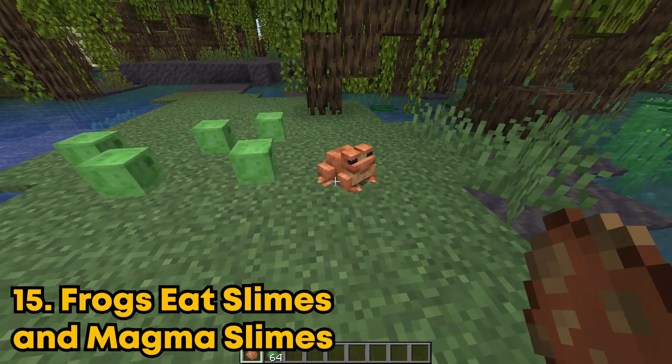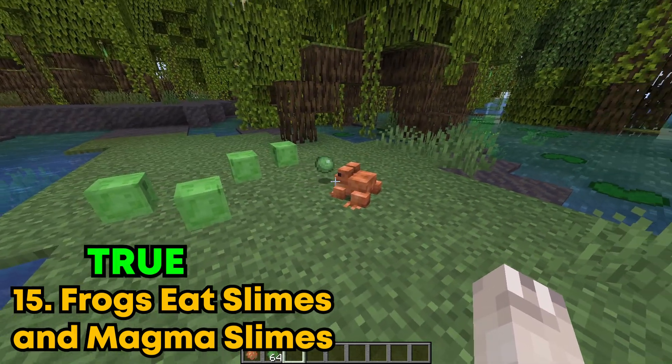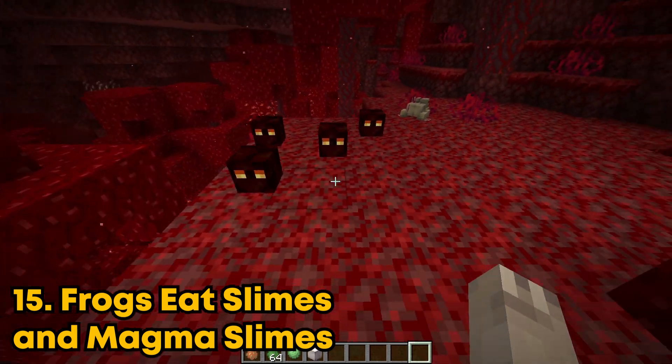Frogs will eat slimes and magma slimes. Let's try it out on the slimes first. He's definitely attacking the slimes, so this one works. And it looks like he's also attacking the magma slimes. It even gave me a frog light.